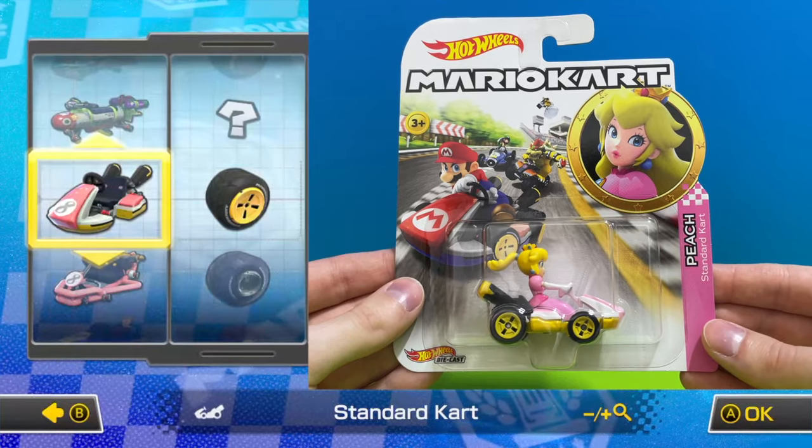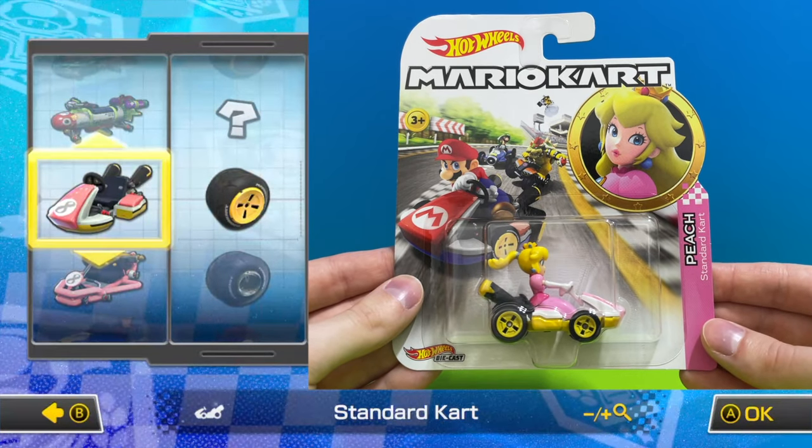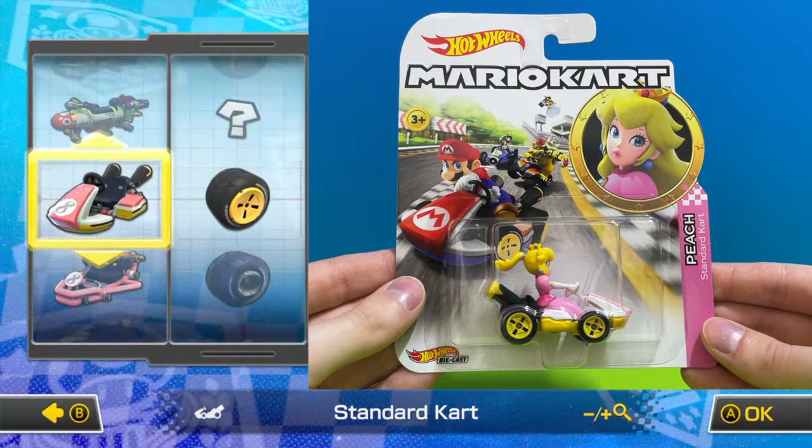Let's take a look at our third car, this one is the standard car once again driven by Peach. It's bright pink and also features yellow standard wheels.